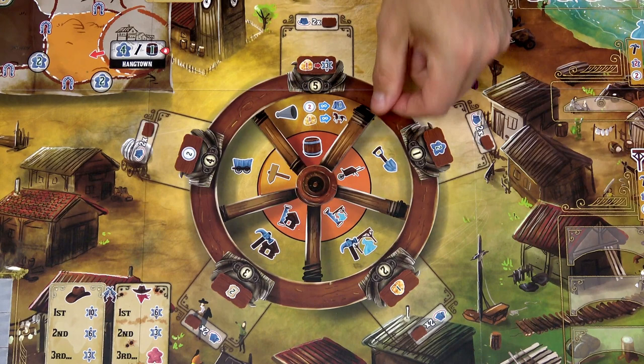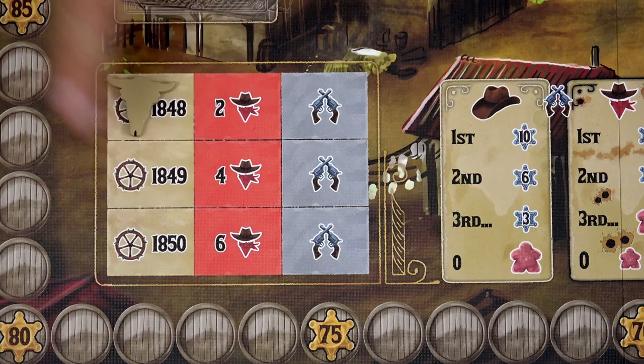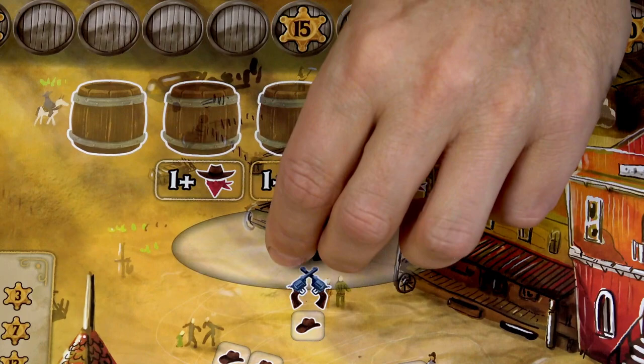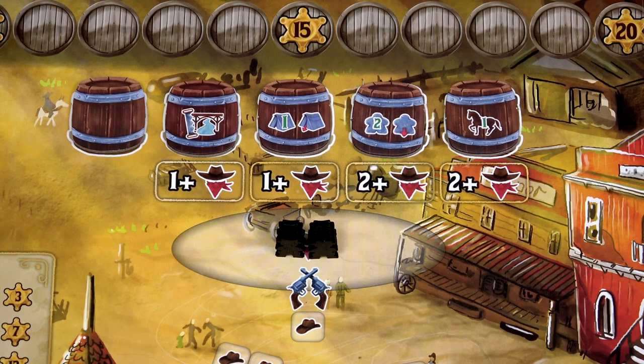Place the game board in the middle of the table. Place this large rotating barker tile so that it covers site number 5, and cover the signpost symbol with this smaller bust tile. Place the year marker on the first space of the year track and place the corresponding number of outlaws to the shootout place. Then place one barrel face up on each of the four rightmost spaces, and place one barrel token face down on the leftmost space.